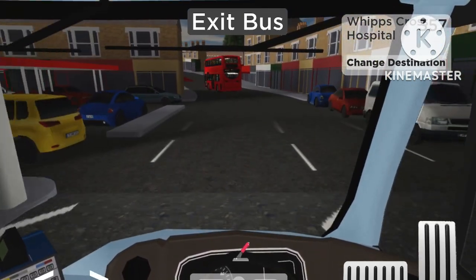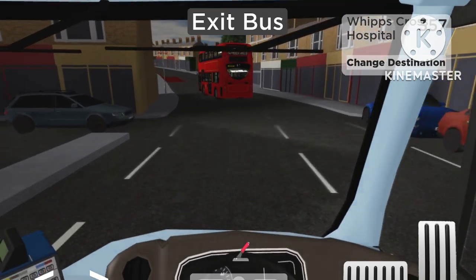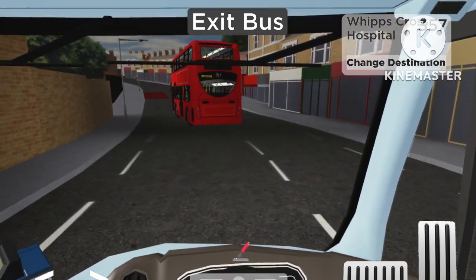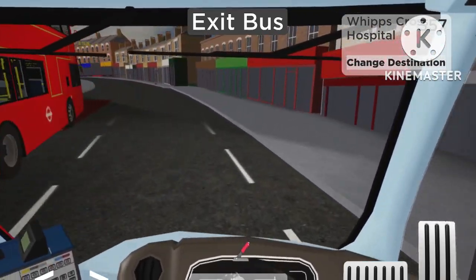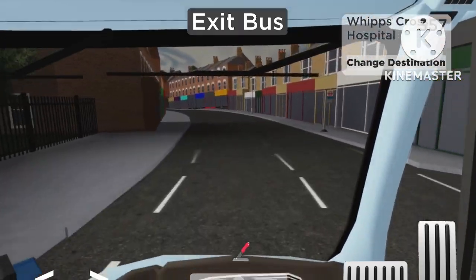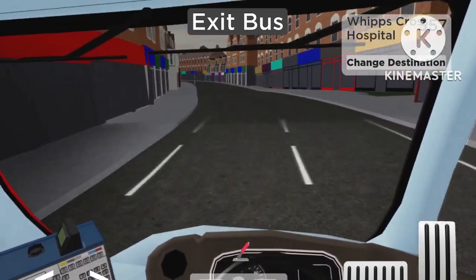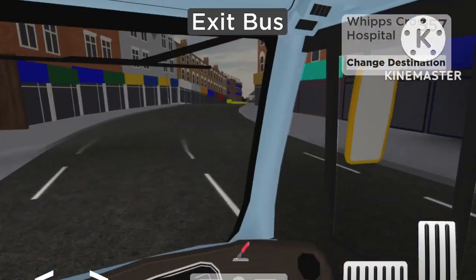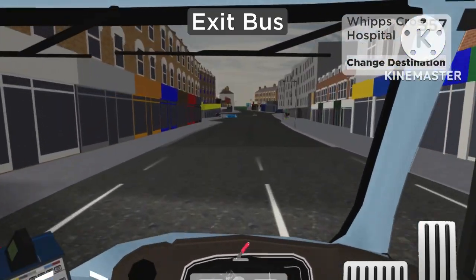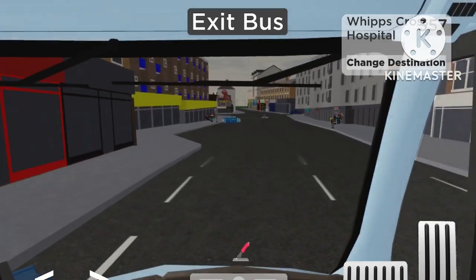Now we've got a bus struggling to get off the hill, on a 357 again. I should stay behind - okay, I know buses like these struggle. I'm just going to overtake; I don't have time for it and my bus is more powerful. You can see how fast mine's going off this hill. And we're already near the top - that's the top here. And we've got another bus stop here.